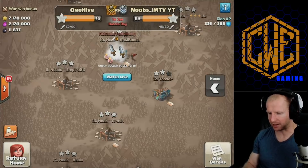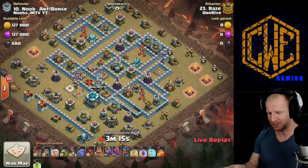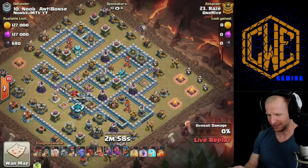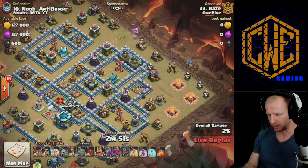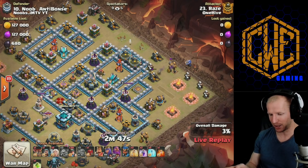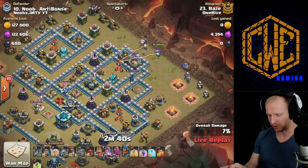Alright guys, we've got a live attack here. Raze is coming in to smash this one with a queen charge miners using the new siege machine — this is interesting. He's trying to set a new meta. Going in with a baby dragon, the coco loon at 1:30, bowler bouncing off the gold mine and the dark elixir drill. The queen has a jump spell so she'll pound through those storages and jump potentially all the way into the Eagle Artillery.